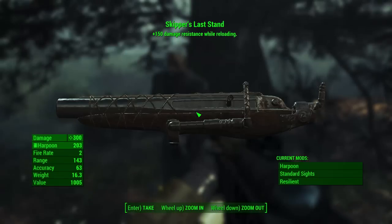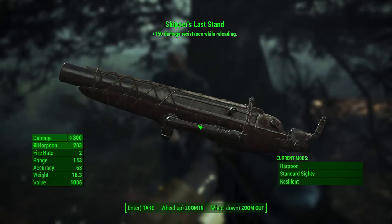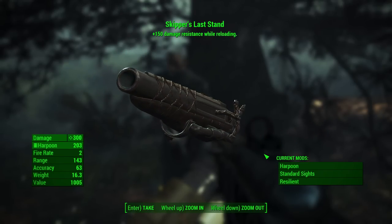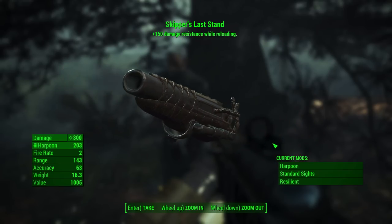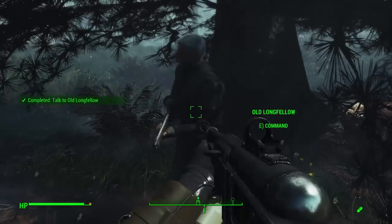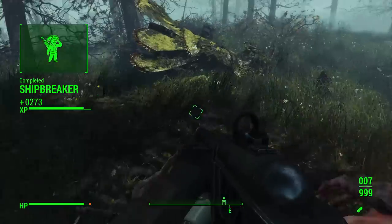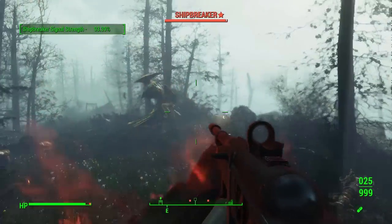As a reward for taking out Shipbreaker, Old Longfellow gives you Skipper's Last Stand, a unique harpoon gun that gives you 150% damage resistance when reloading — which is not a bad legendary prefix to have on the harpoon gun. In fact, it's probably the best weapon to have this prefix on because of the ridiculously long loading time a harpoon gun has. Even if the weapon isn't for you, it's definitely one worth picking up. It's fun to participate in the quest itself, and it's one to add to your collection.